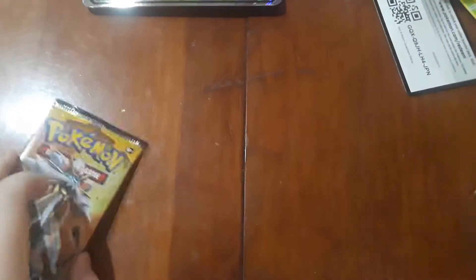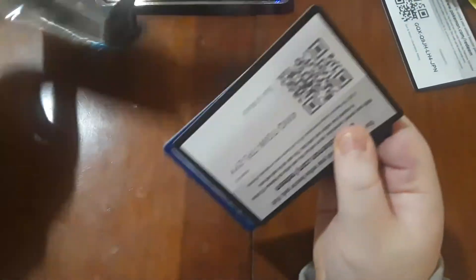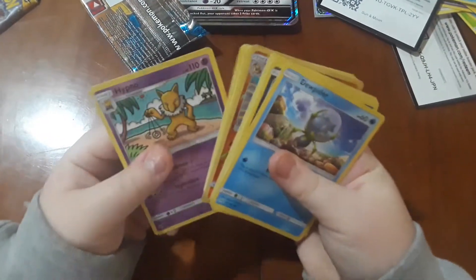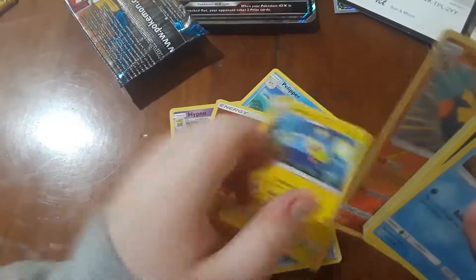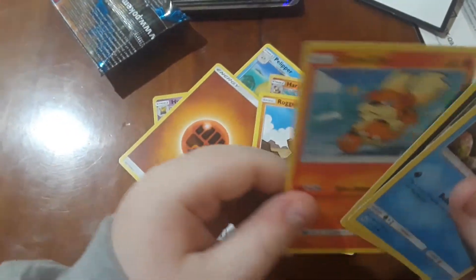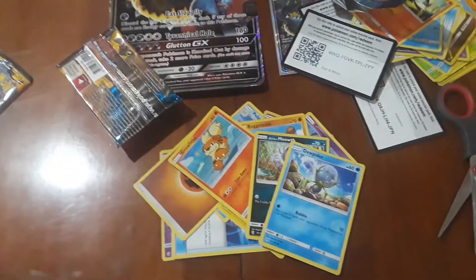Now we have the Salazzle Sun and Moon pack. Hopefully we can get a Salazzle from it. White hasn't been doing that good for us but let's go. Hypno — I wanted this card, finally got it! Poké Ball, Pelipper, Fighting energy, Lanturn, Cosmog, Growlithe, Alolan Meowth again, and a Dewpider. Wasn't the best — hopefully you liked it. Pokémon Friends out!